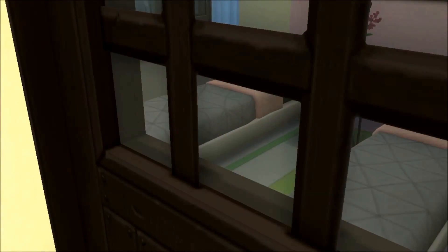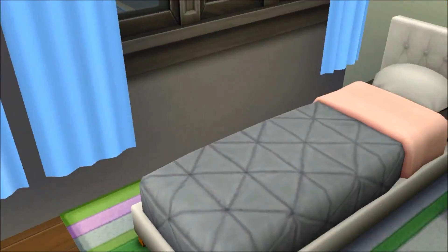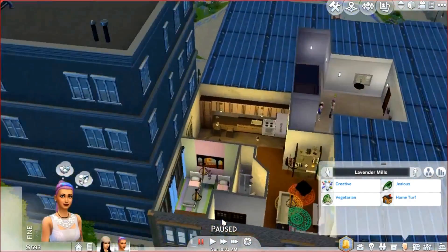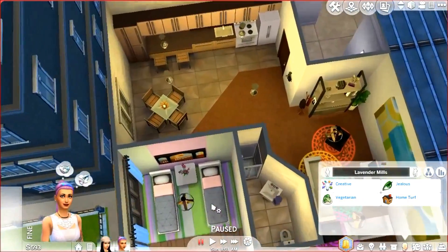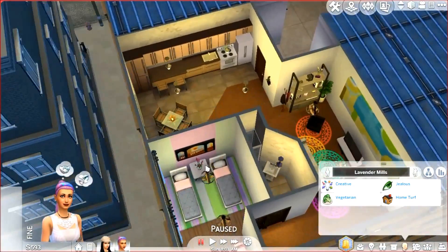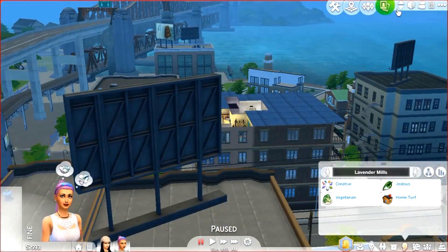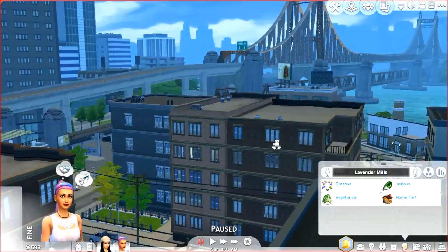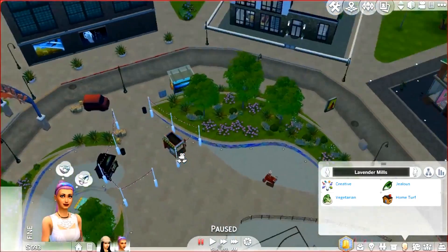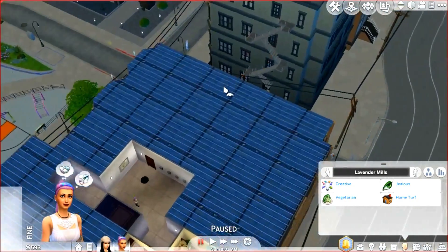Here we have their bedroom. They're sharing it because obviously this apartment isn't huge, but they do have a computer. I actually made the layout of this apartment off of some blueprints, which I've never done before — that was pretty exciting. This apartment is in the Spice District, and it's a really nice brick apartment building.